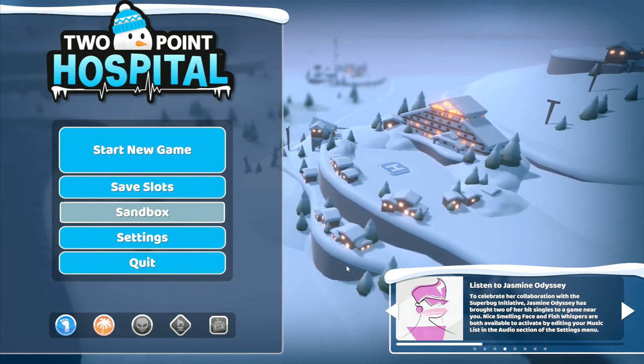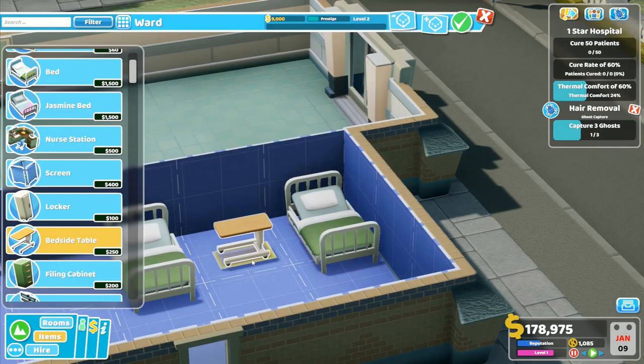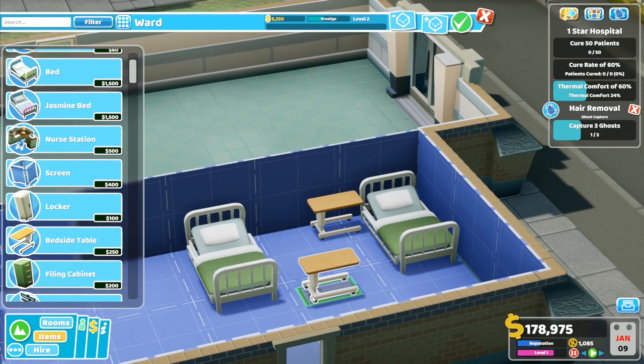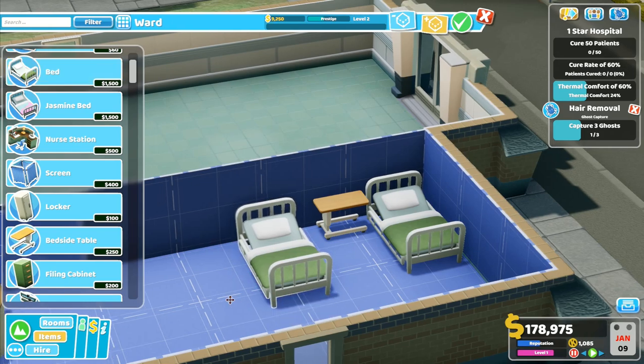Hey folks, it's Frithkar here, how you doing? Welcome back to Two Point Hospital. I've got to put it in that way around so that one will go there for the bedside table, and then this one can move over.